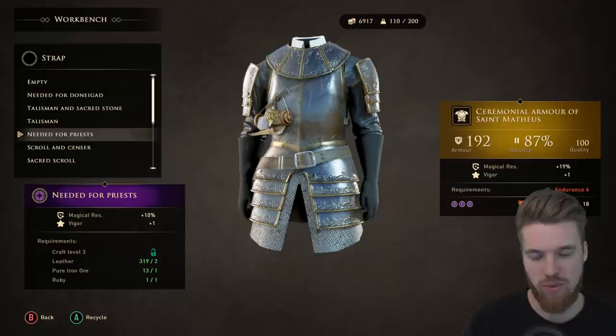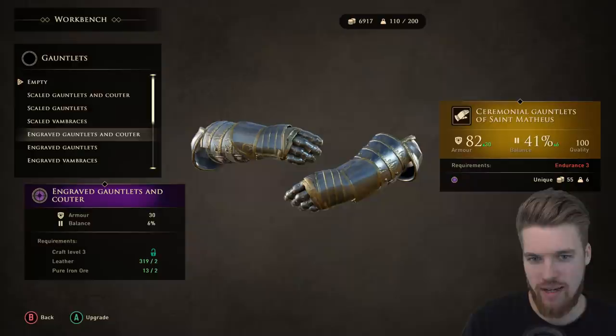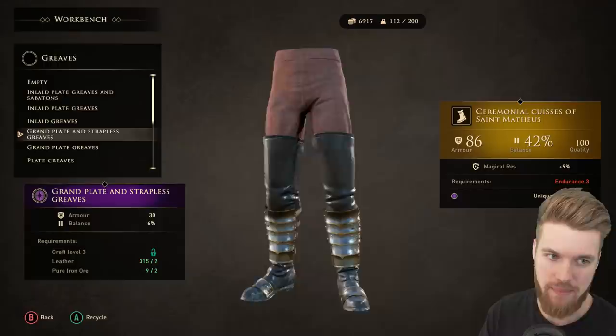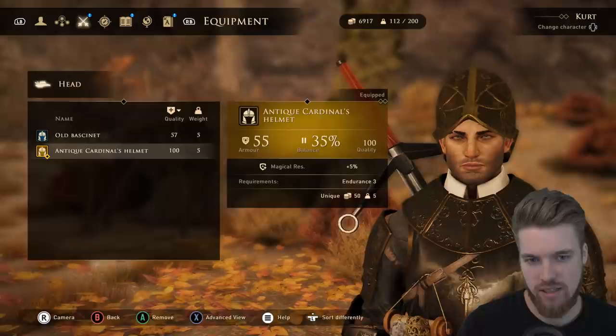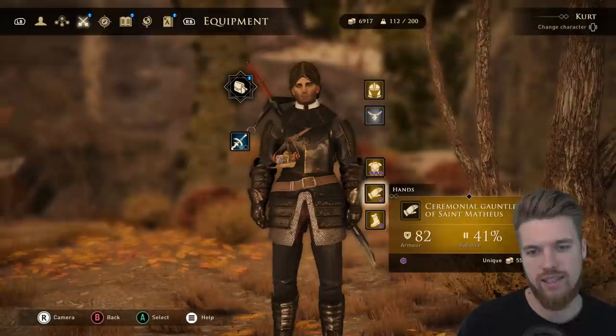Especially considering that 19% magical resistance — with the other parts of the armor set we're going to be almost immune to magic. The gauntlets have quite a few awesome-looking visual upgrades but I'm going to go for the biggest armor upgrade here, the engraved gauntlets. Doing the same for the greaves as well — they now have 82 armor, 42% balance, 100 quality, and 9% magical resistance. In total we now have 28% magical resistance. The helmet has 55 armor, 35% balance, and 5% magical resistance, bringing Kurt to a total of 32% magic resistance, which is super strong.